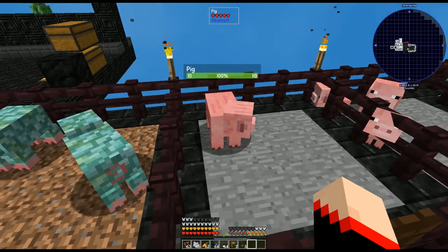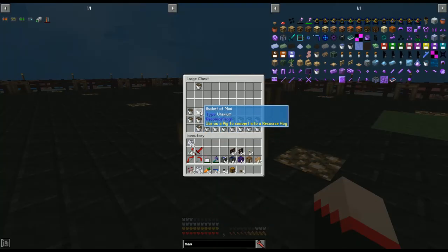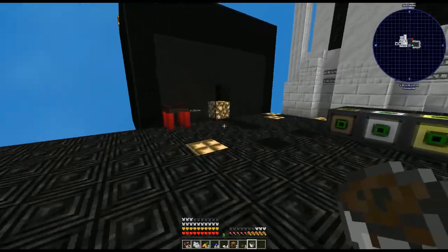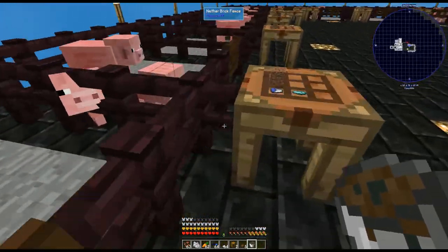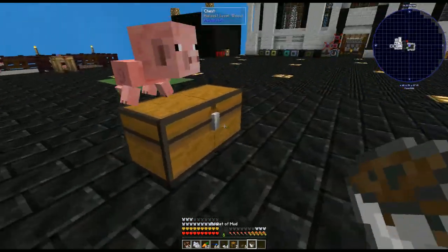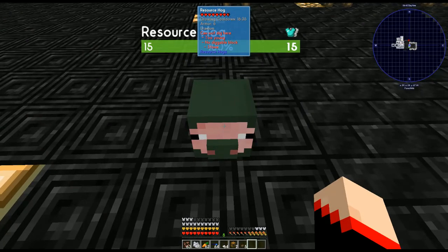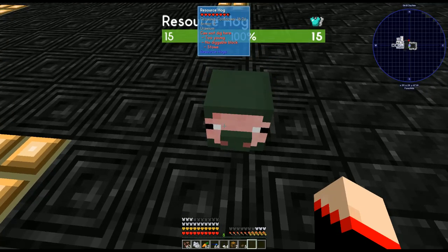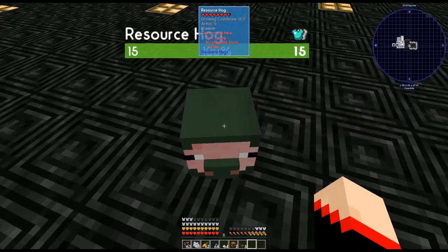How do you know what they need to be standing on? Let's turn one of these pigs - let's grab a random one. We'll pour over this guy - there we go. Now he is a resource hog, but it's red and says 'cannot dig here.' One, he's too young; but also there's no diggable block. What it says underneath is what they need to be standing on. For him, he needs stone - so it says 'stone' underneath. They do have a cooldown rate.